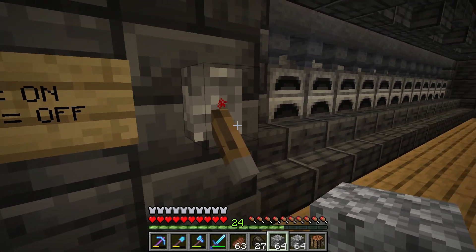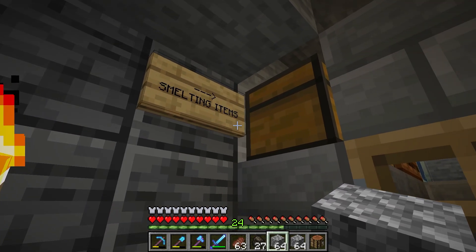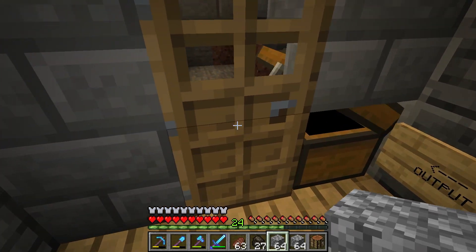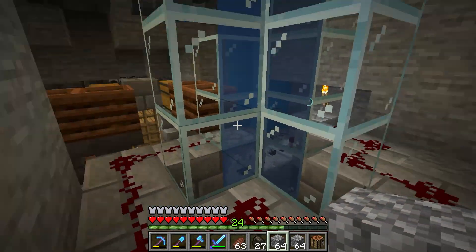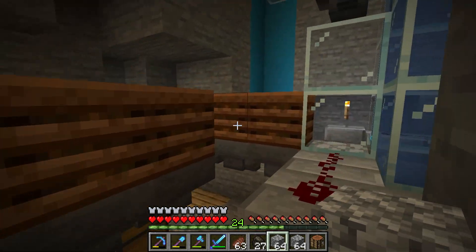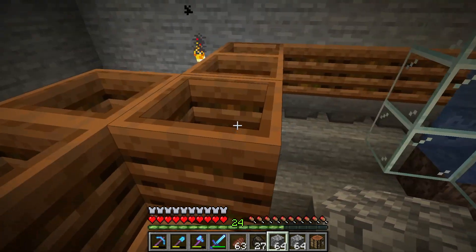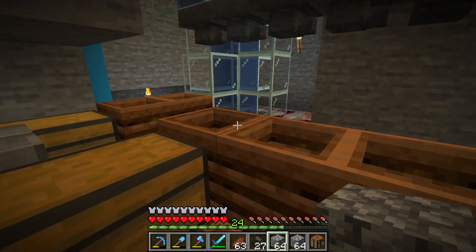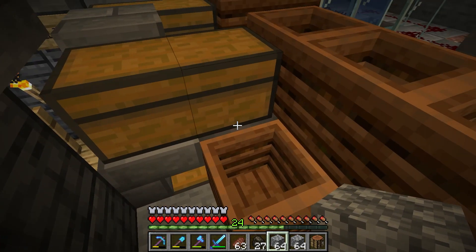I put a little key here: up is on and down is off, so right now it's off. This chest is where you put the fuel, this chest is where you put all the items you want to smelt, and this is just the output - I already smelted some steak here. If we look at the back, it looks complicated but it's really not. I have all these composters here because that reduces lag, especially with hoppers.